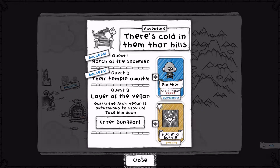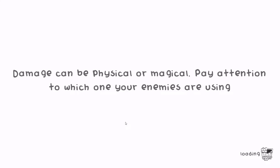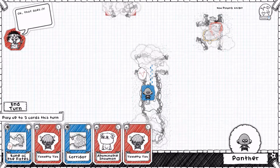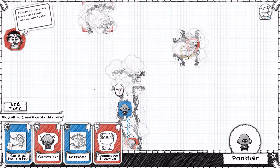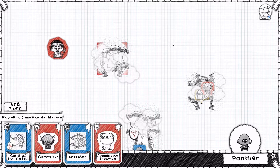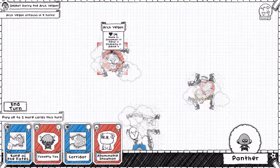We've got one more adventure up here - Layer of the Vegan. I don't think Panther is quite suitable for this task, but let's just do it to run it down. Cannon fodder - same thing. We have to defeat Gary the Arctic Vegan, and he attacks in nine turns. Here's Monk 3, Snowman 4, Feral 5, Stupidity 3, and Alpine 5. Look forward to that Avalanche card. We also have a Formidable Snowman as a minion guarding a Mega Chest.